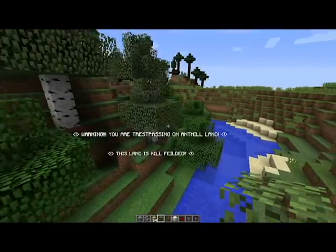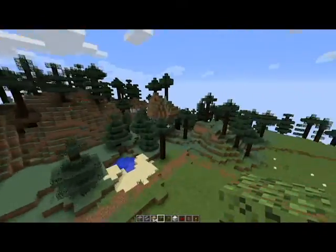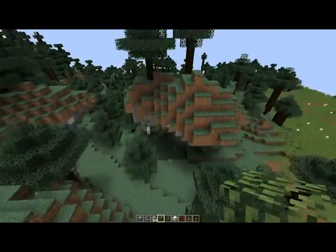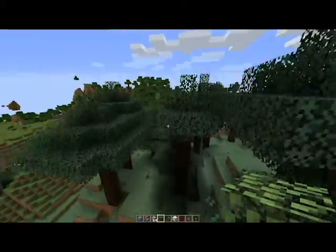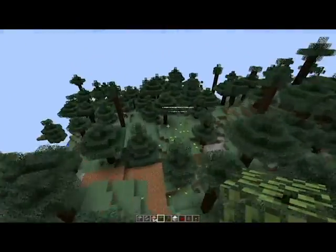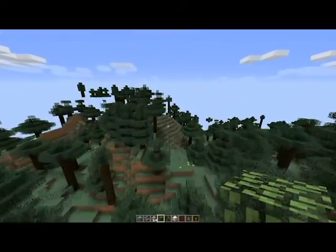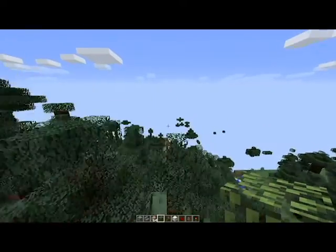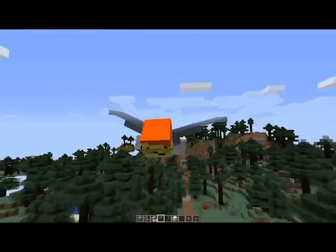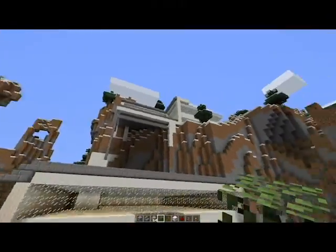As you can see — warning, you're entering Ant Hill land. This land is kill fielded. The main base, if you take this dirt road down over here, the main base itself is actually kill fielded to protect itself from intruders. Here it is — here's Ant Hill's main base.